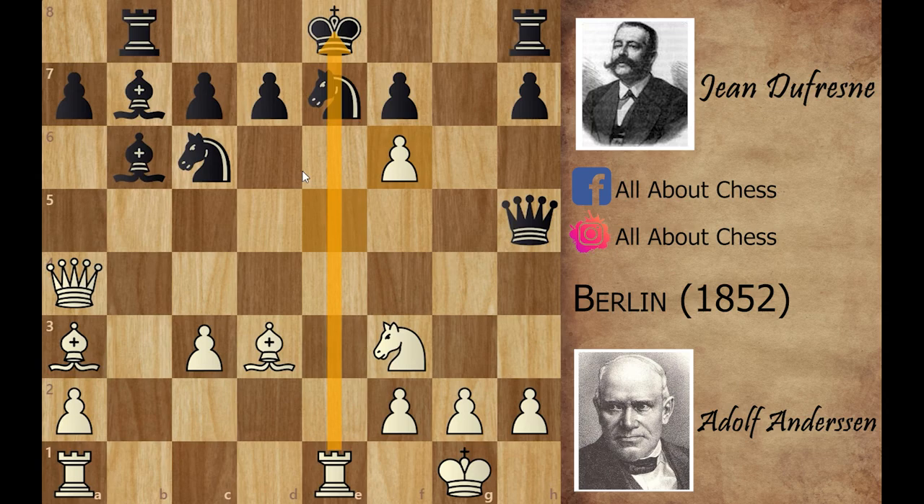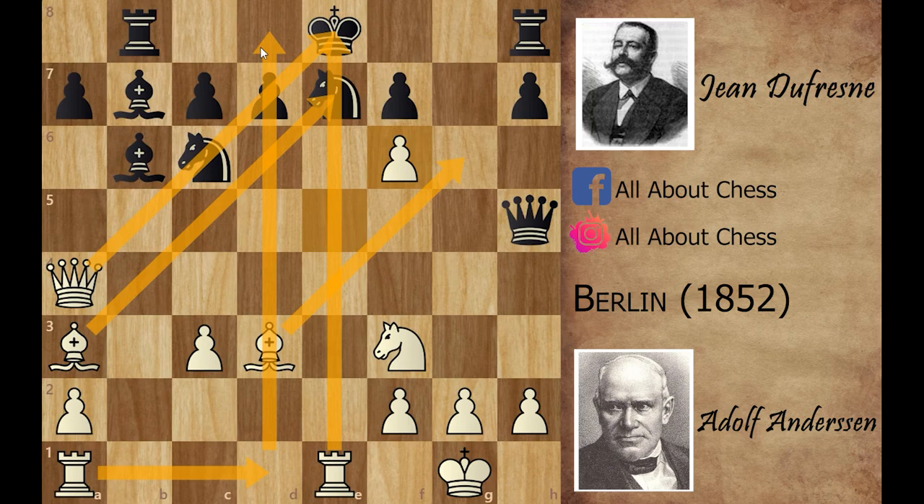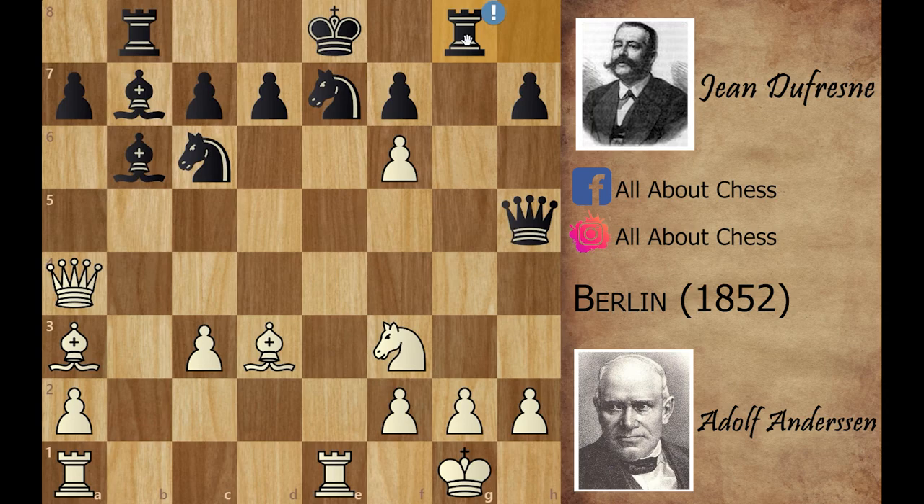After e captures on f6, white has the open e-file. Look at the white position — all pieces are attacking the black king. The powerful light-square bishop, the queen attacking the king, the dark-square bishop also attacking the knight on e7. On the next move white can play rook a to d1 making the attack even more powerful — a dream position for every attacker. Black played rook to g8, the best move, pinning the g2 pawn allowing queen captures on f3.